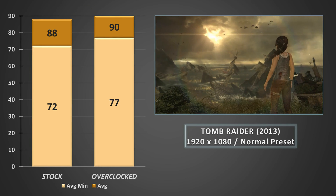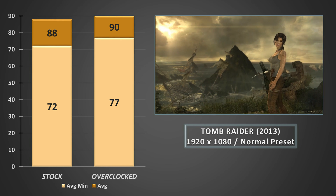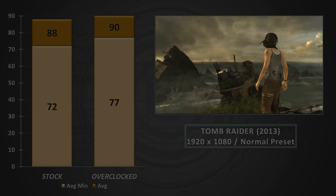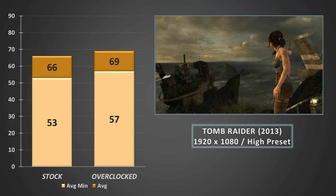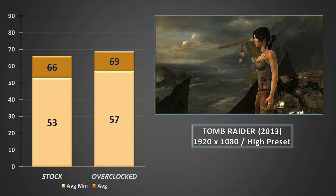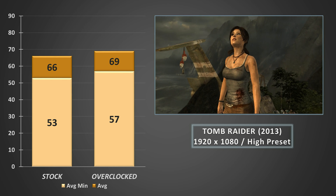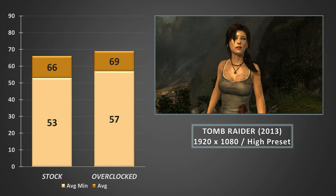Going back to the 2013 version of Tomb Raider at 1080p on the normal preset again returned a great experience, even hitting 90FPS on average when overclocked. Cranking the settings to the high preset turned averages over 60FPS, but at these higher settings, even when the 560 was overclocked, the average minimums couldn't quite hit 60. On the whole though, it's a really smooth experience and pretty impressive considering the game is 2 years newer than the card we're testing.